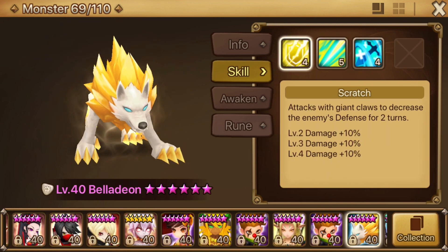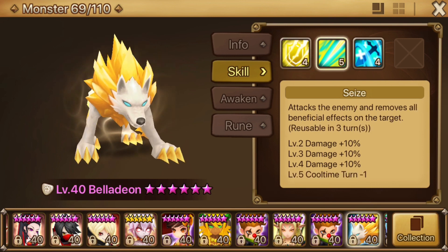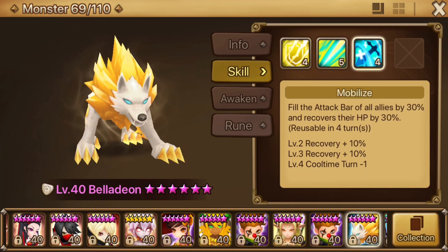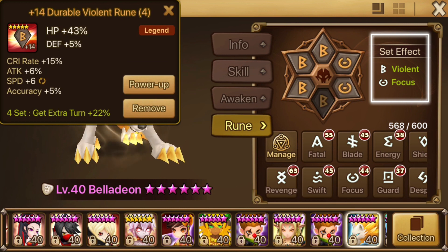And finally, it's everyone's favorite good dog, Bella. Though Bella Dion doesn't hit multiple times, it can be another means of applying defense break and healing. If you're having a hard time landing those defense breaks, I'd recommend building it on Violent Focus, or you can always go Violent Energy.